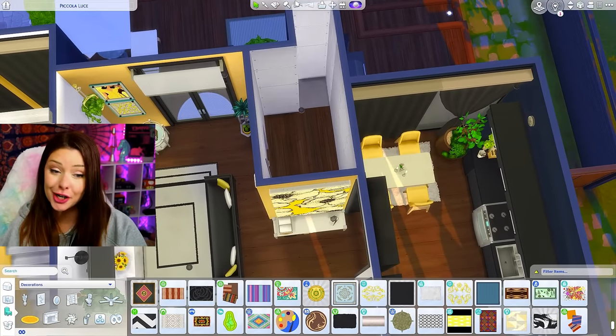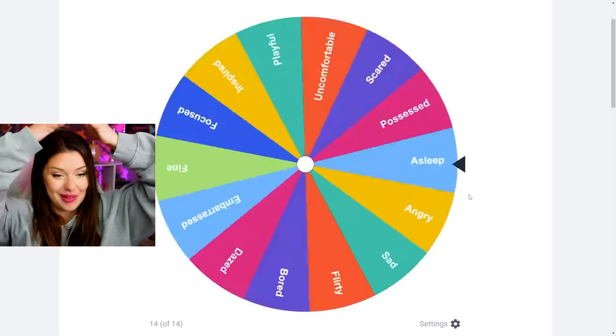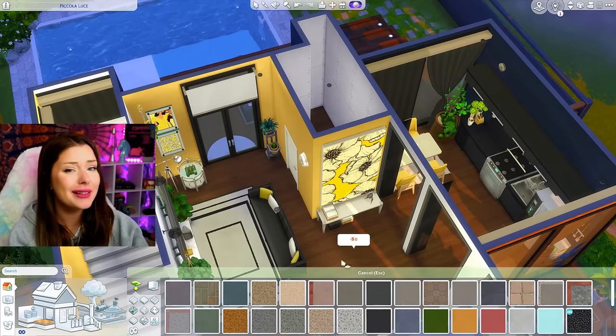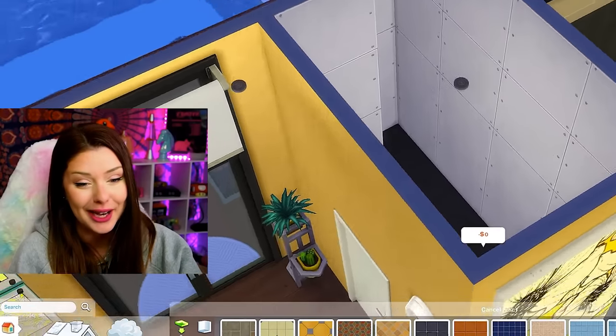We have one more room downstairs before going up — the bathroom. Going back to the wheel to see what we get for our first bathroom... flirty in the bathroom! We need a shower. Didn't expect that, didn't see that one coming. I thought with my luck we were gonna get like sad or crying in the shower.